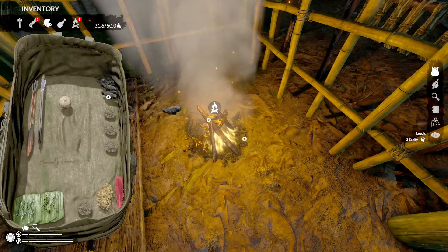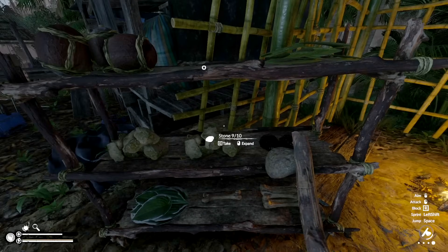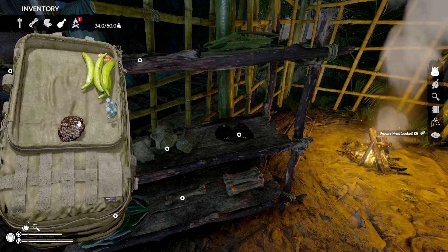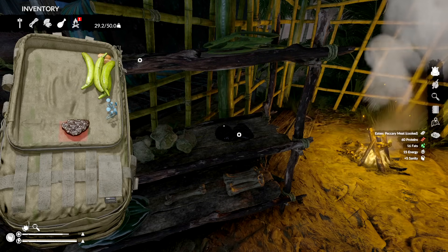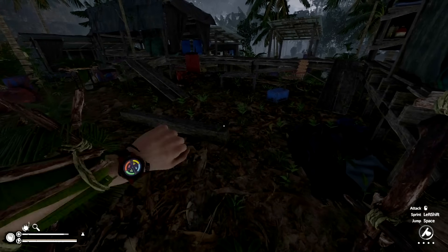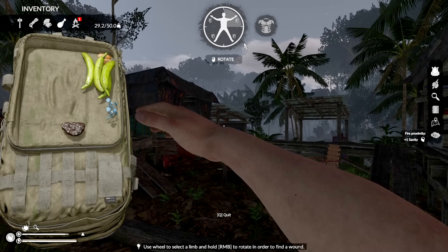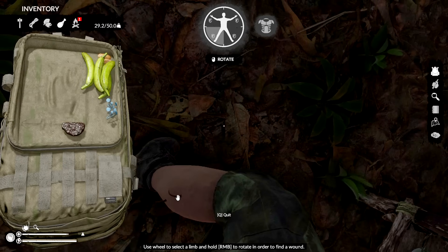We can throw some of this stuff in here and utilize some of it for the fire. We can store it on the side of these things — when you come back you can put them in. We have some food here — some peccary meat. This is 17 hours left on this so still a lot left. Oh my god, I just ate while I was dirty — I didn't realize it.